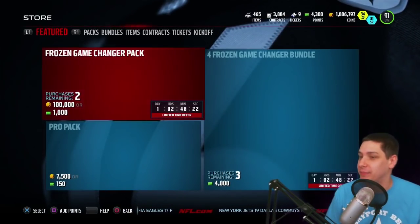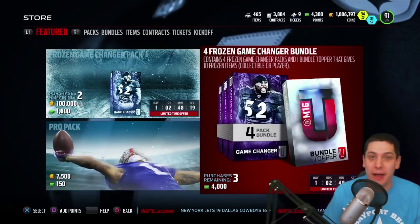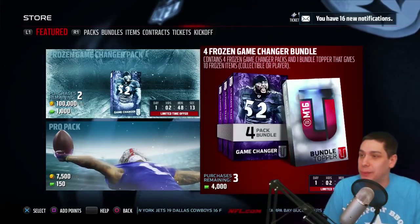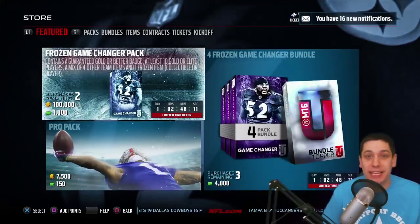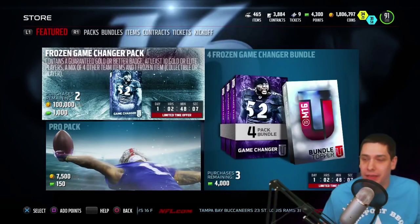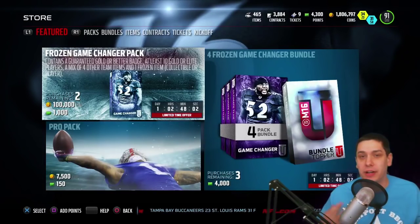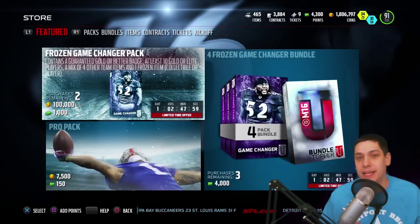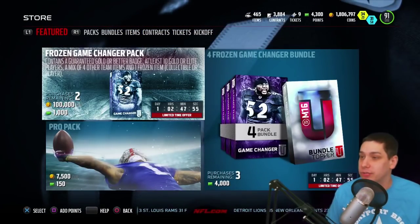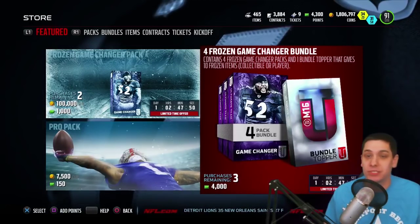We're doing the bundle. The bundle is 4,000 points. It's almost the exact amount that I have remaining right now on my account — I've got 4,300, so I figure why the hell not. Let's open up this bundle. With the Game Changer Packs right now, they are guaranteeing a gold or better badge, then 10 gold or elite players, and then another additional thing they're including is an automatic Frozen item.